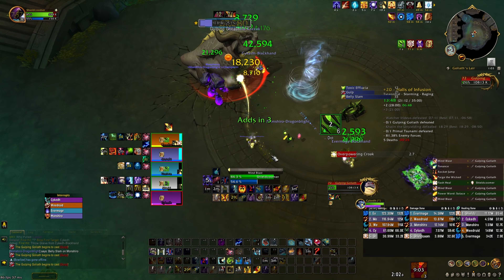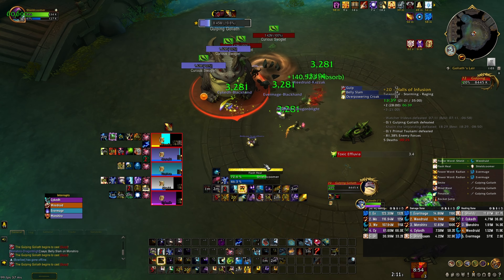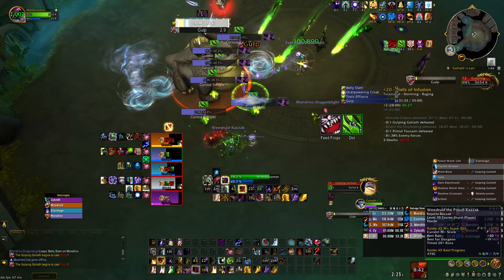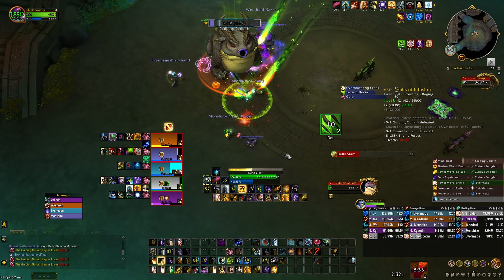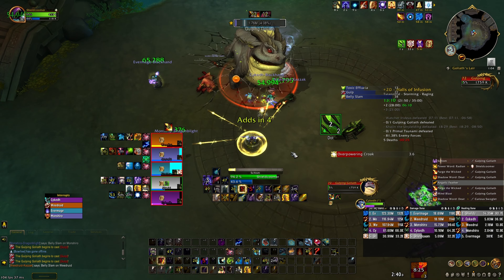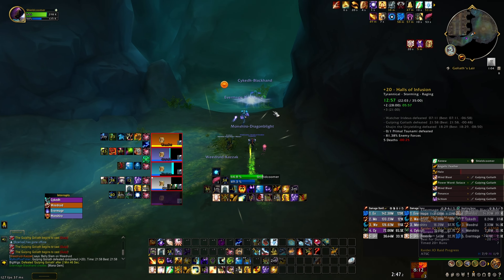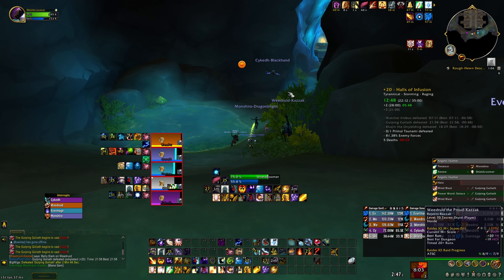I drop a Barrier to keep myself up and buy some time since I didn't have Radiance charges. Pop Shadow Fiend and then spread Radiances to everyone. Holy Nova would have been good here too in retrospect. We handled the gulp fairly well. I had a lot of dot stacks though — saved by Goblin racial jump. I highly recommend playing Goblin as a priest healer — we lack mobility and this ability will save your life. Goblin also gives you haste in the /fade which is really good for Disc Priest.